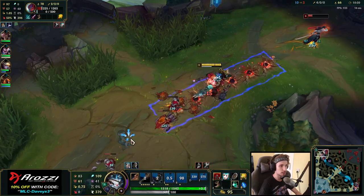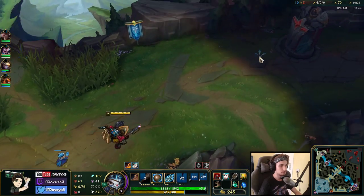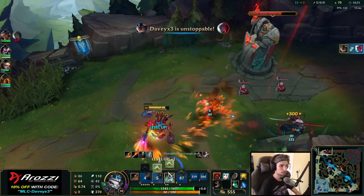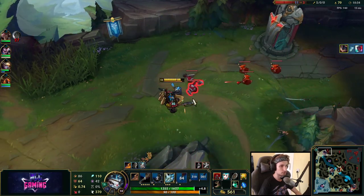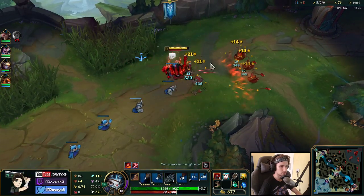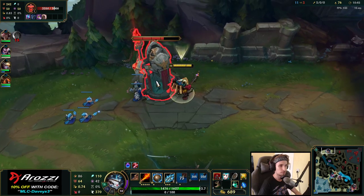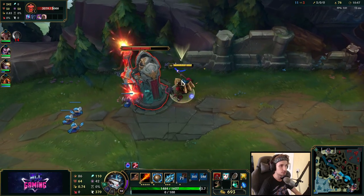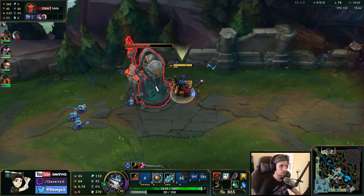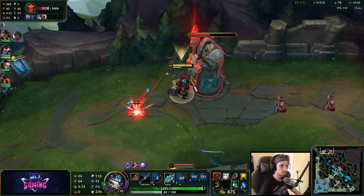I think I got him — oh, he flashed out. I was actually nearly going to kill him right there. I don't know what he was thinking — I think he was about to make a big play with his ultimate, but it did not work. We can push it all the way in and get a few more tower platings right now. We can get at least two platings here, and maybe one more before I go back.